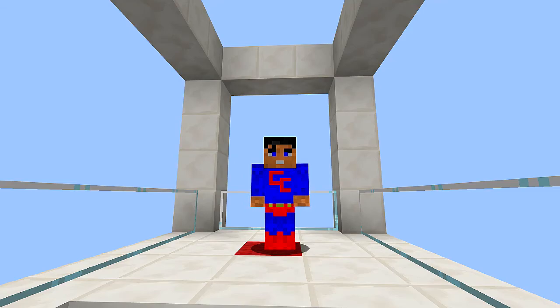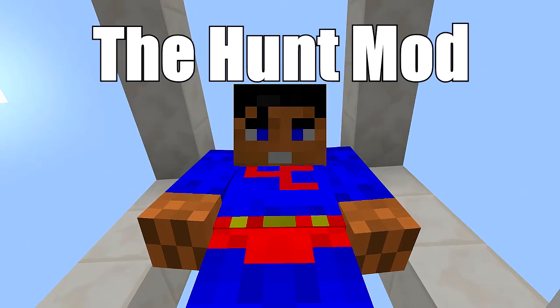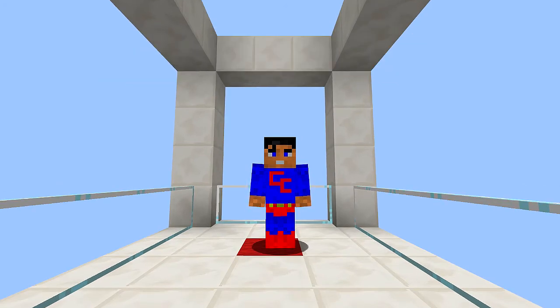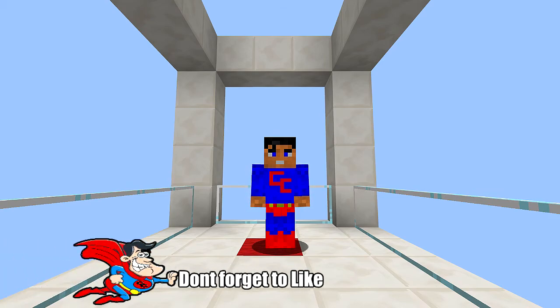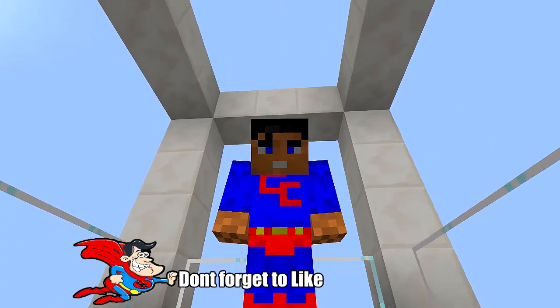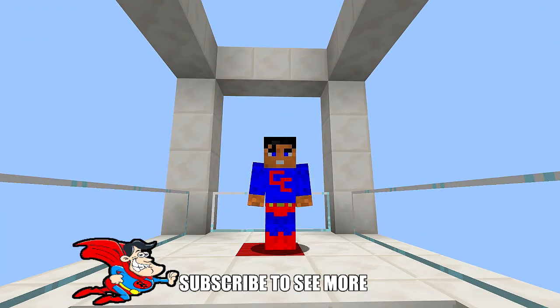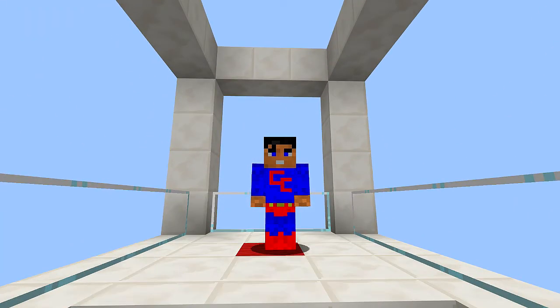Today's mod is called the Hunt Mod. It adds all kinds of hunting stuff to your game - some really cool guns, rifles and shotguns, awesome traps, a new biome, and a new mob: a deer. So you can go out there hunting - you don't have to just hunt deer, you can hunt villagers, hunt your friends, hunt anybody you want. This is for version 1.12.2, let's get into it.